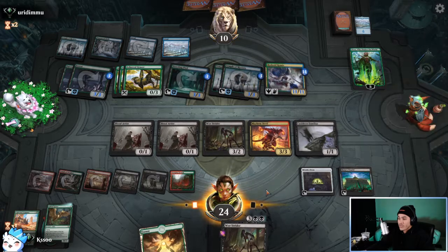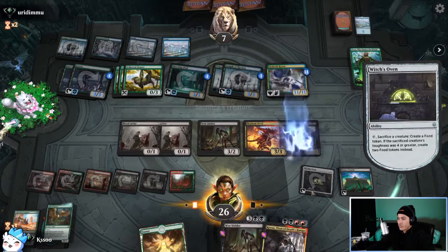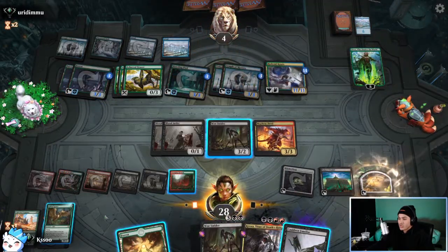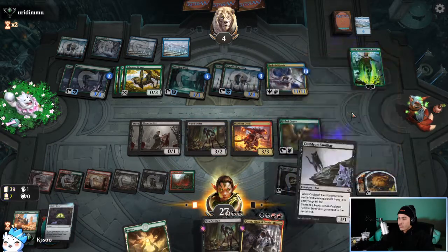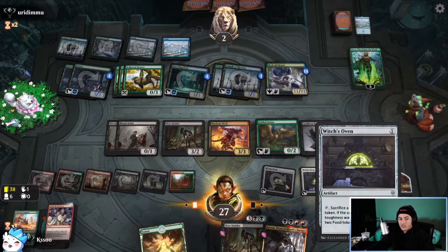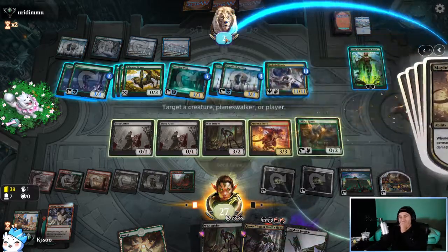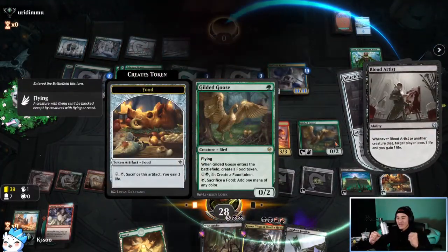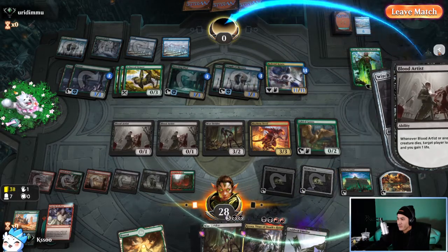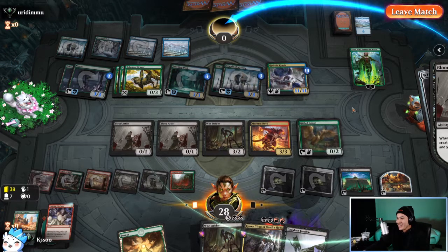Yeah we win — we definitely have the damage especially with Goose. We can play Goose off the top, play the Cauldron Familiar by sacrificing a food — that's one damage. Cat comes back, we play Witch's Oven and then Witch's Oven the Cauldron Familiar — that's three damage. GGs my friend! Yes! Beating Simic Ramp feels so good. Hell yeah — top deck of the year! I had the scry but yeah, definitely top deck of the year.